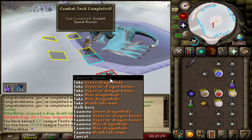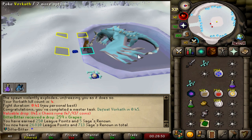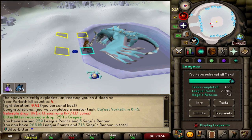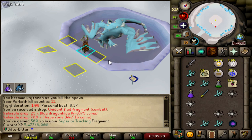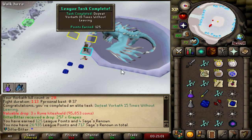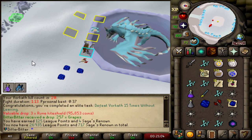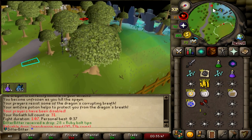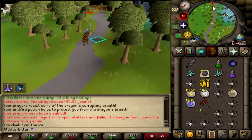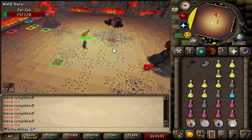I defeated Vorkath in under a minute — this Vorkath Speed Chaser task done, 125 league points. We're now at 26,560. And that is defeat Vorkath in 45 seconds — I've barely learned how to do this boss and I just did it in 41 seconds. My gear is absolutely busted, and these Relics are busted. That's 250 league points — jumped up to 26,810. Elite task: defeat Vorkath 15 times without leaving, and defeat it five times without taking any special damage. I'm getting mega-tilted trying to avoid the special damage, so I'm going to go do some Inferno speed runs.